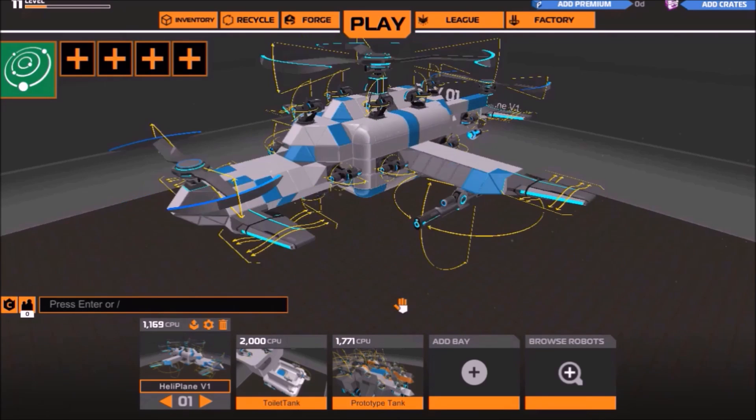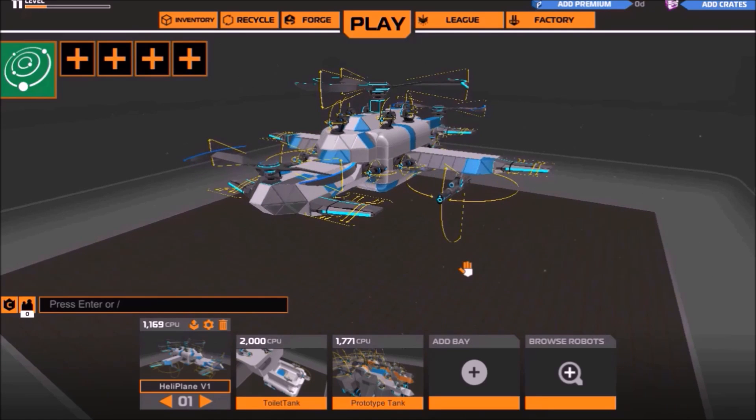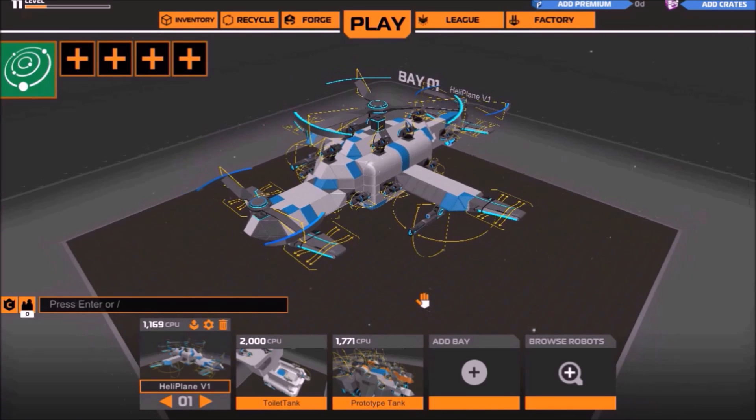I've made two things instead of just one robot that can do nothing but drive in circles. So right here I have a heliplane, and I will show you right now — because I did research and people really seem to like flying vehicles — how I made this thing. So here comes a high quality tutorial.